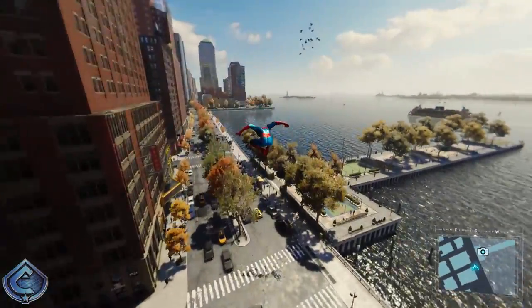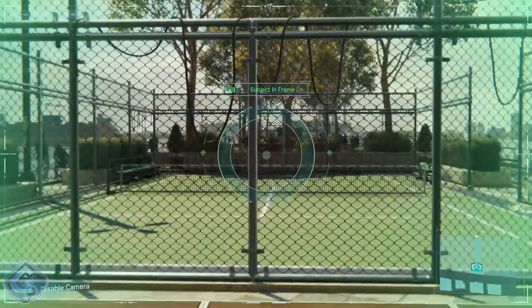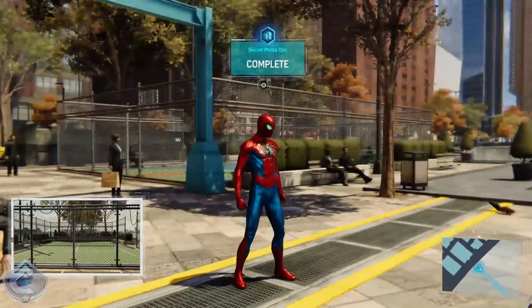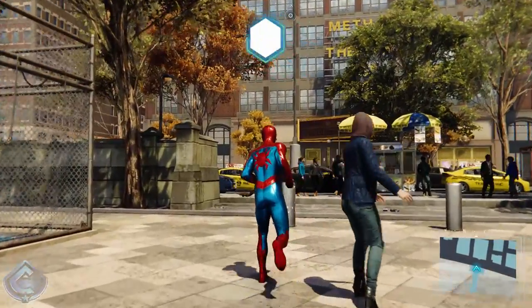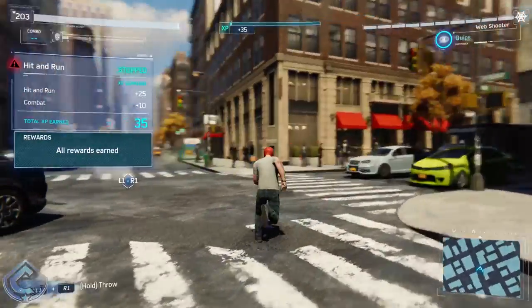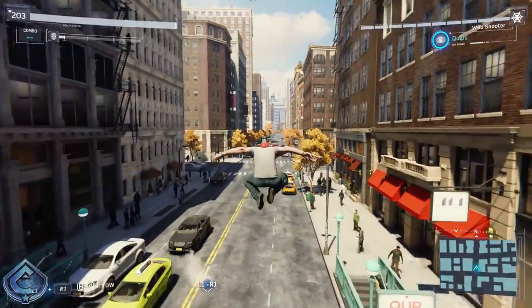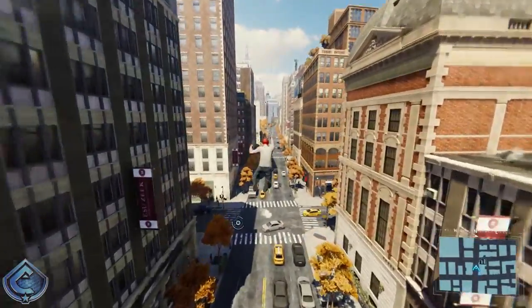This suit mod works differently from how landmarks or backpacks work — those just show up on your map when you unlock the radio towers. What the Proximity Sensor does instead is notify you in real time: when you're swinging around the city and you are nearby a secret photo location, that camera icon pops up on your mini-map so you know there's one nearby.